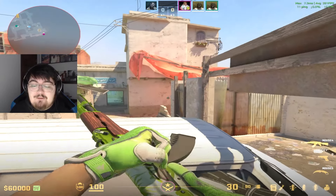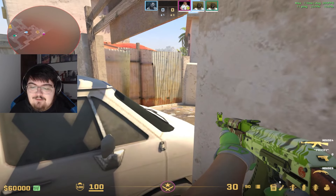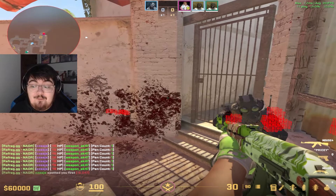If you think that there's somebody there — maybe you know, or maybe you're just guessing — you can jump up on top of the barrel, look for this part of the wall here, and then just give it a spam. If they're there, you're going to do quite a bit of damage, and you're probably going to get that kill.